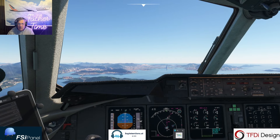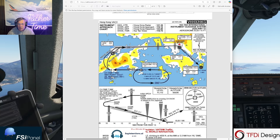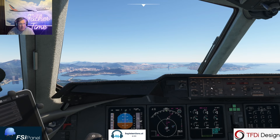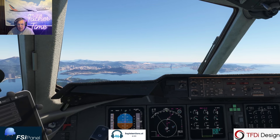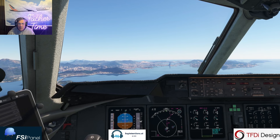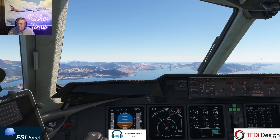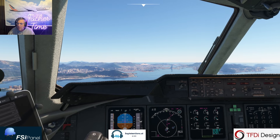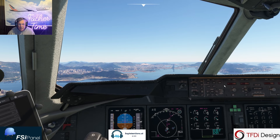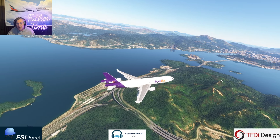We'll go to 3,000 on the 350 heading, fly what's in the box — basically a 135/315 heading out towards TH. Let's get Say Intentions operating here. Kai Tak Tower, this is FedEx 123 on the IGS runway 13, request landing clearance. FedEx 123 Heavy, winds calm, runway 13, cleared to land. Roger, cleared to land runway 13, FedEx 123 Heavy. Glide slope capture — here comes the glide slope coming down. When you make this approach you are so low to the city.